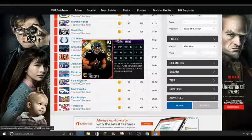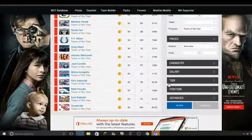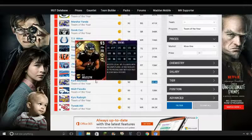This fullback Kyle Juszczyk has Bruising Back and Mobile Blocker chemistries, which are actually very good, except his stats aren't crazy. Mac Strong and even Don Terry pulled out of position are a lot better. That's why he's only going for 52K, and he just came out with the Team of the Year program, so I'm not surprised he's going that cheap.